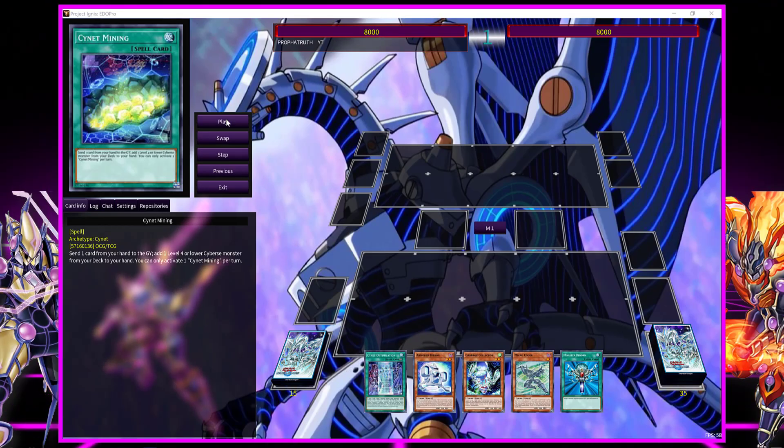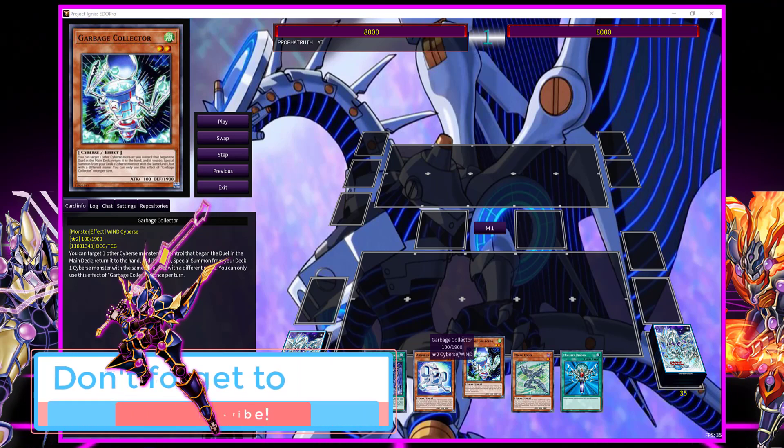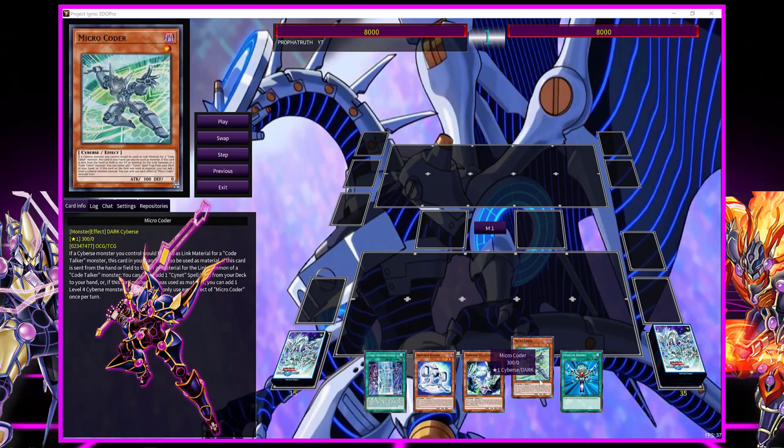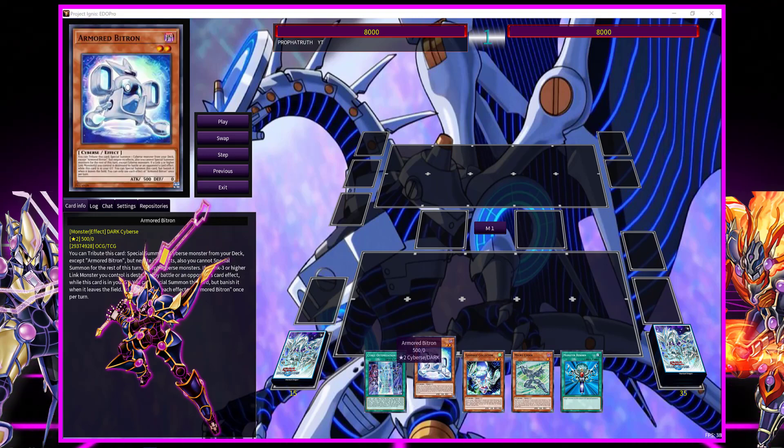Now let me show another hand using Decode Talker — I want to highlight Garbage Collector. A lot of people who play Cybers do not play this guy, so do not sleep on him. He's a common from a structure deck. What Garbage Collector does: you target another Cybers monster you control that began the duel in the main deck, return it to the hand, and if you do, special summon from your deck one Cybers monster with the same level but a different name — and the effects of the monster that comes out are NOT negated. That's what's crucial about it.